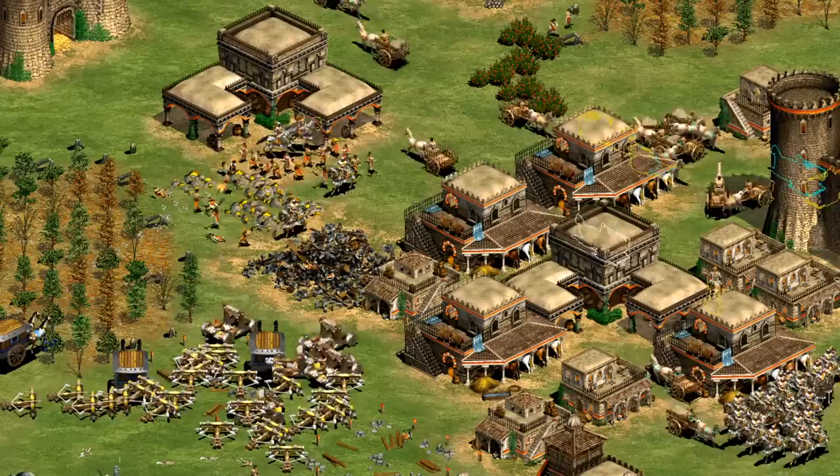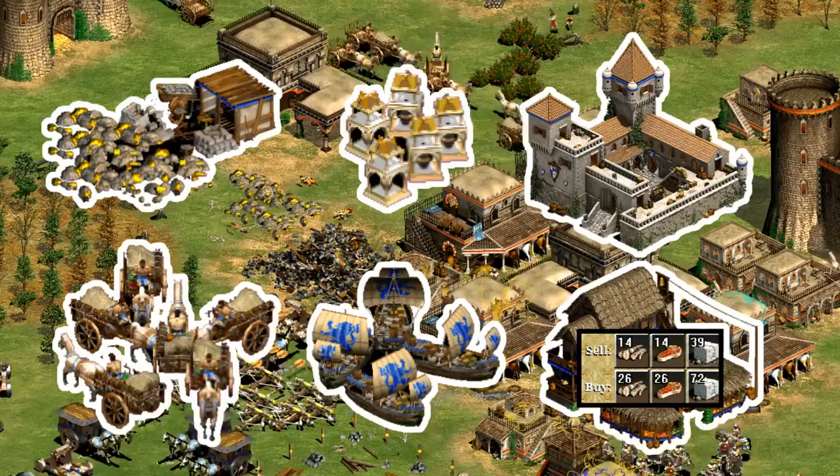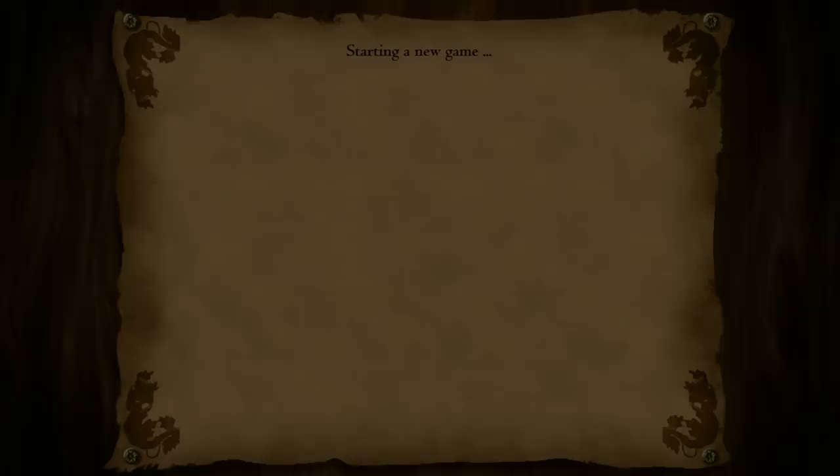Hey guys, Spirit of the Law here. In this video, I'm going to compare the various sources of gold generation in Age of Empires 2. I'll be looking at gold mining, relics, the feitoria, trade carts, trade cogs, and selling wood and food at the market to find out roughly how much gold per minute you can expect from each of those sources. Let's check it out.